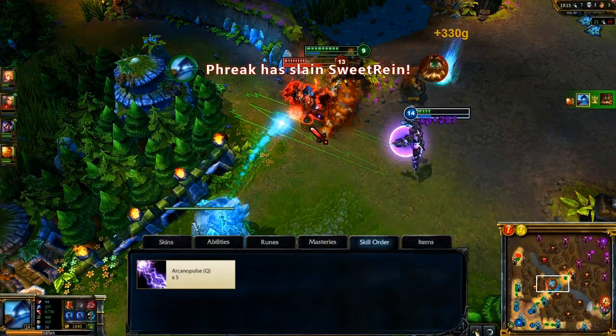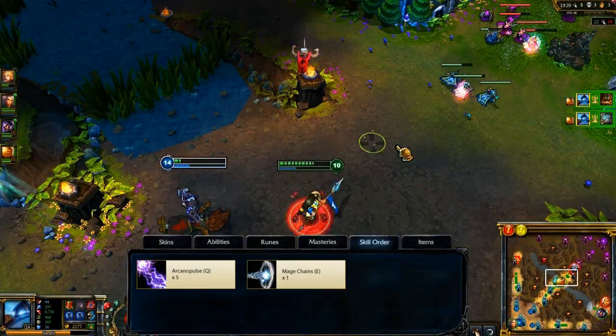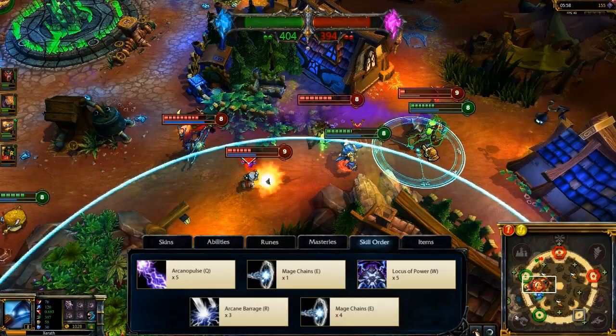I max Arcanopulse immediately for consistent damage output. I take a point in Mage Chains at level 2 and leave it there as I max Locus of Power second. This ability order turns me into artillery pretty quickly, able to constantly toss out long-range spells.